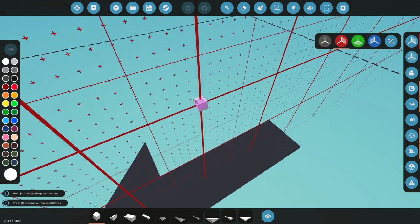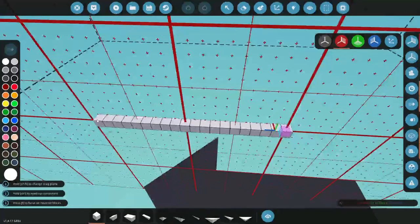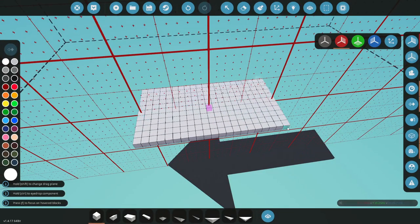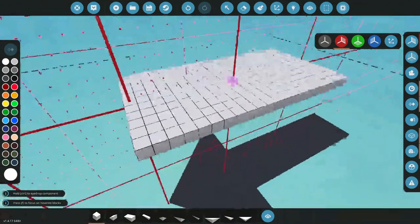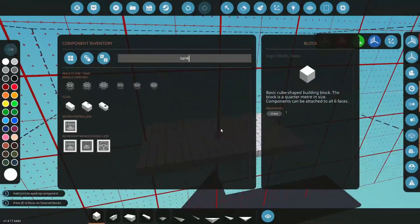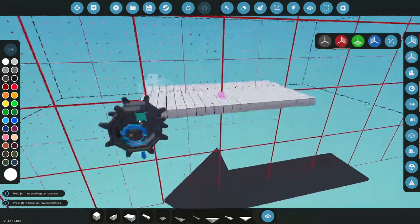First thing we want to do is turn on mirror mode — obviously that's gonna help us out. Let's stretch ourselves out a little platform here to work with. This is gonna be the size of our vehicle. Let's go ahead and get some tank treads. For the sake of this, let's use the mediums.